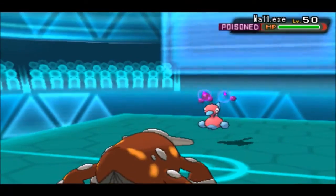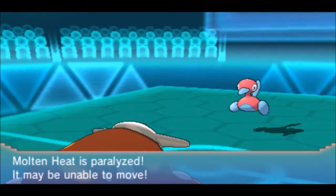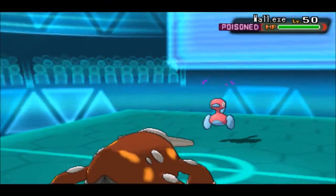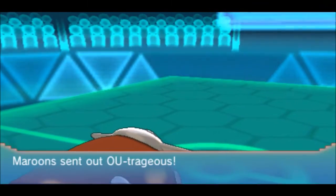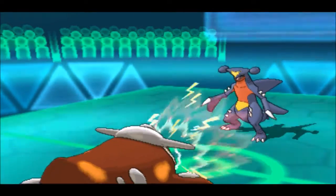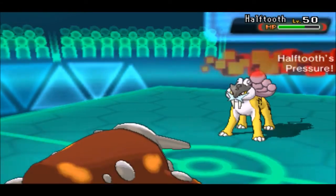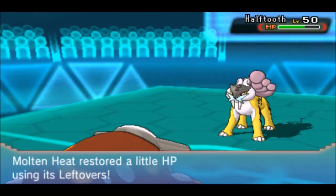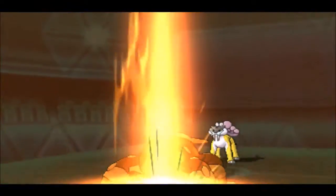My Heatran puts a Toxic on Porygon 2, which is great because Porygon 2 can't completely wall out Heatran. He goes for Discharge and that paralyzes Heatran sadly. Porygon 2 does suffer some poison. He switches Porygon 2 out and I go for Roar on Garchomp just to have his Pokemon take chip damage. Raikou comes in, takes some Stealth Rocks damage, and goes for a Thunderbolt — does a lot, confirming Choice Specs.